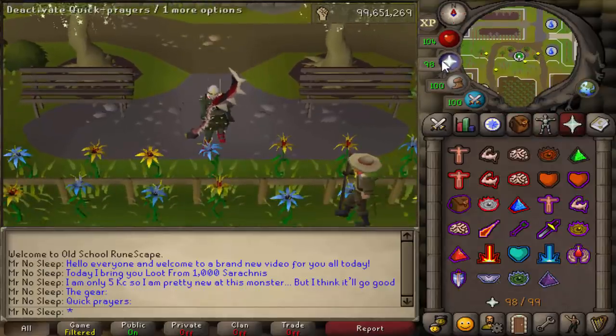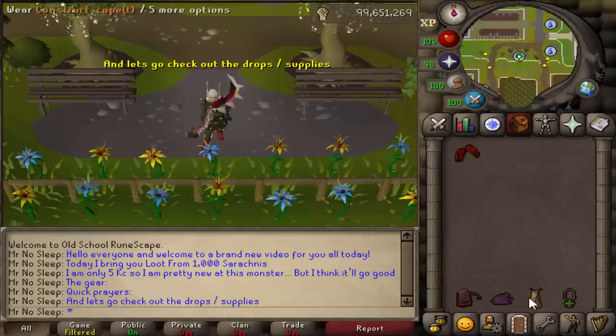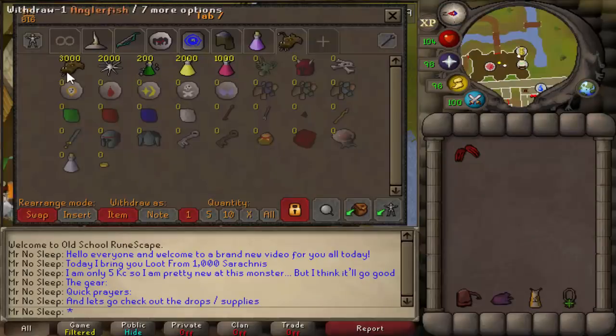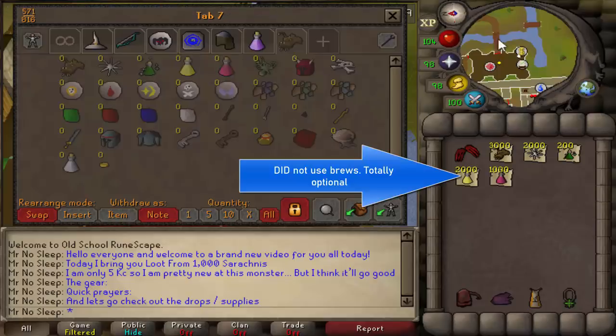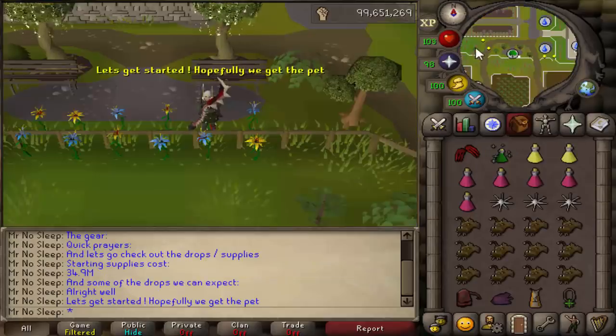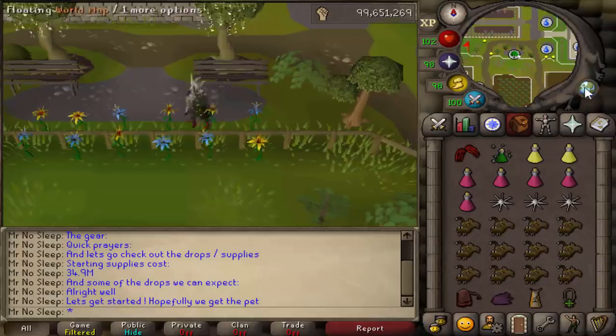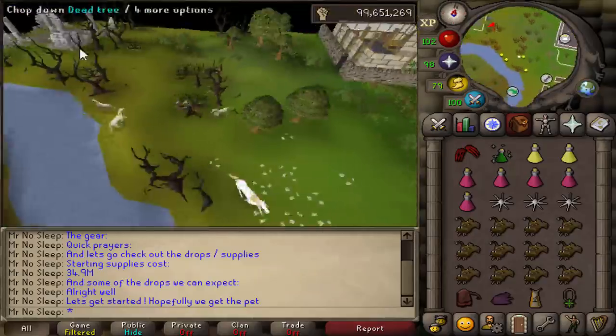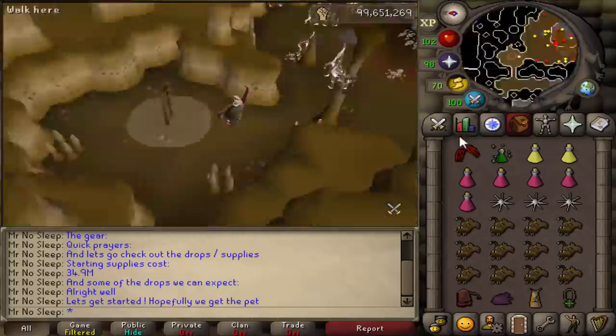I was surprised that not many people have made loot videos on this boss before. For my gear choice, I went with a basic full Karils setup at first, and then shortly after I swapped the Karils skirt for Bandos tassets for that extra strength bonus. That did help me out much more over time, so I do recommend a little bit of Bandos if you can afford it.